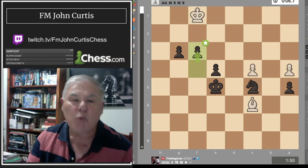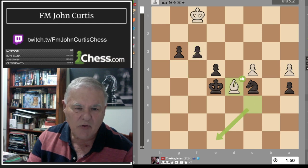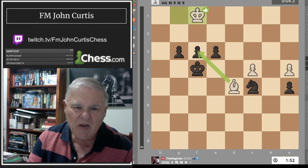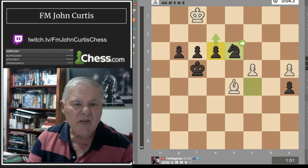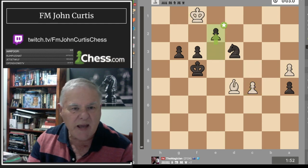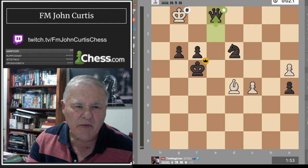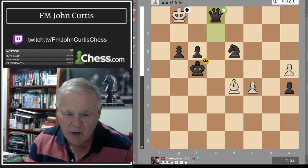Now I have two pawns on the sixth rank — as I've explained before, two pawns on the sixth are as strong as a rook. He played bishop there so I moved my king to the center, pushing closer with my pawns. I played knight there — I could have played pawn check but chose the knight because nothing can stop the pawn check. He moved his pawn hoping to queen and distract me. I gave check, he moved, and I promoted to a queen with check on e8 — checkmate. That's how I beat Ditto Teo, rated 2051.